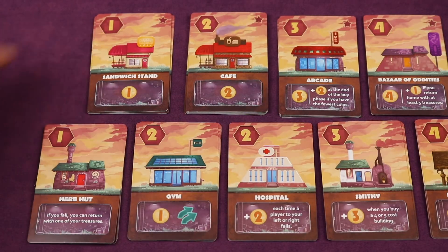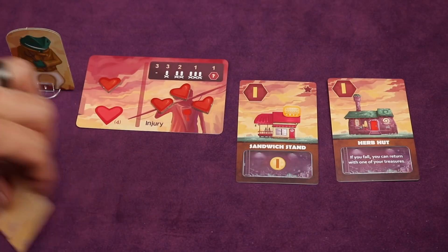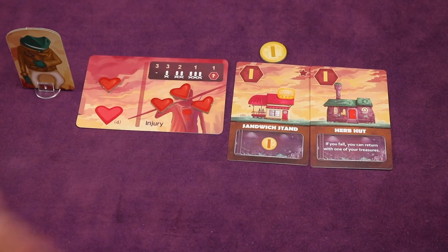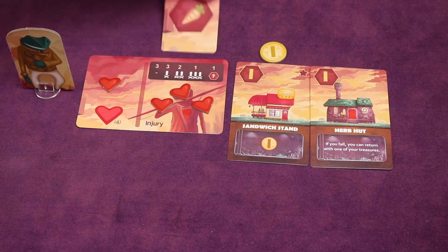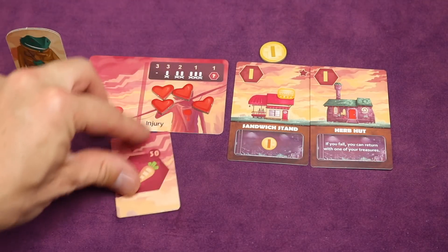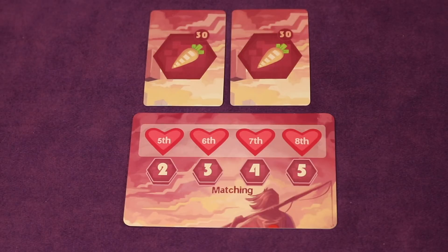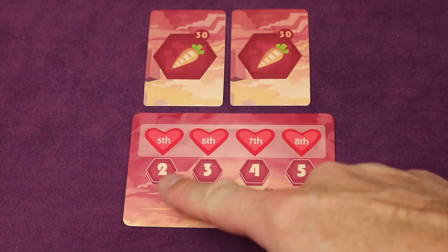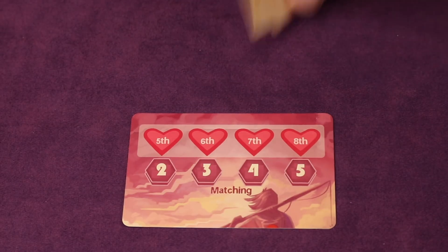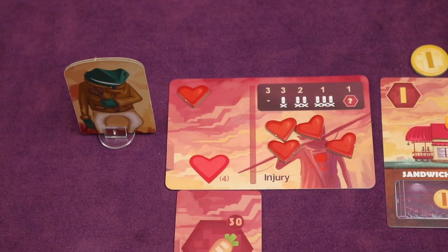Let's say I buy two buildings: I discard those treasures to the discard pile and place the buildings in front of me. One building immediately gives me one coin as a one-time bonus. The other — the Herb Hut — says if you fall you can return with one of your treasures, which normally would be discarded if you get injured all the way. There's also a shared board in the middle of the table: if you have matching treasures you can discard two of the same to gain a fifth heart, which you keep for all remaining rounds.